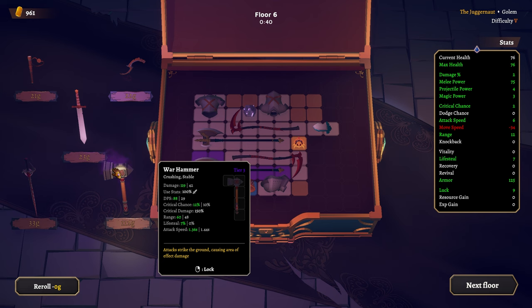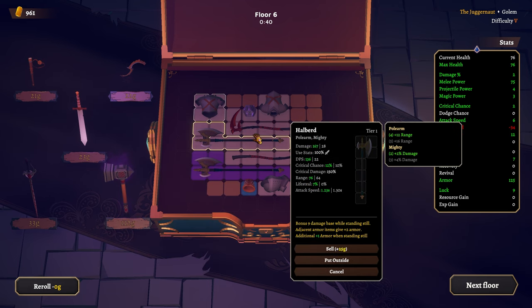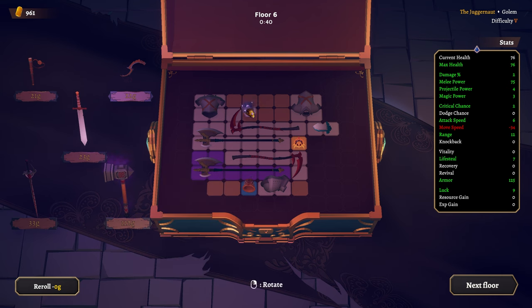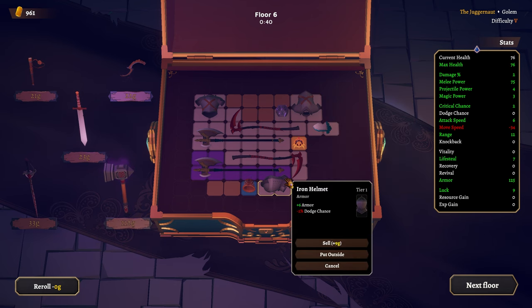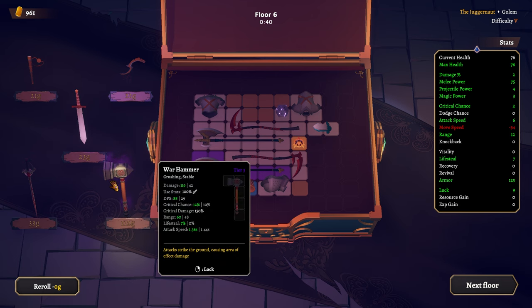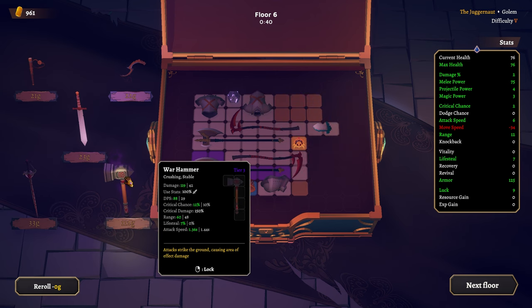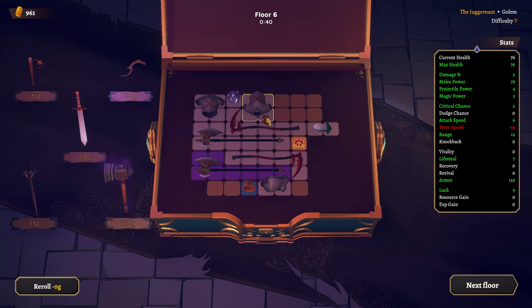Music is awesome. That's a warhammer — it attacks by striking the ground causing area of effect damage, 1.37 speed. It's actually slower than our other weapons. It doesn't actually fit anyway because it's four across, so we'll just skip it. There's another scythe here.